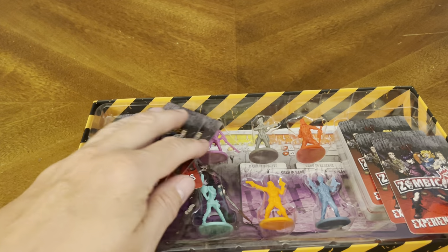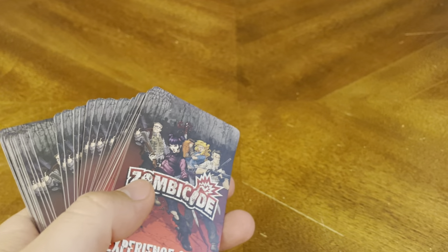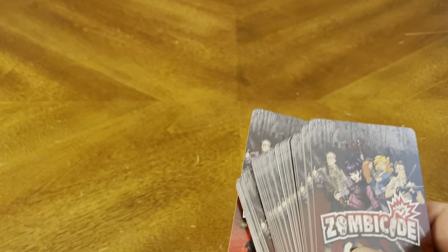So we've got a bunch of cards and a bunch of stuff. Right off the bat, we have a bunch of cards. These are Experience Cards, and you get a ton of them. All the fronts are the same. These are all the main characters that were in the original Zombicide First Edition box set.